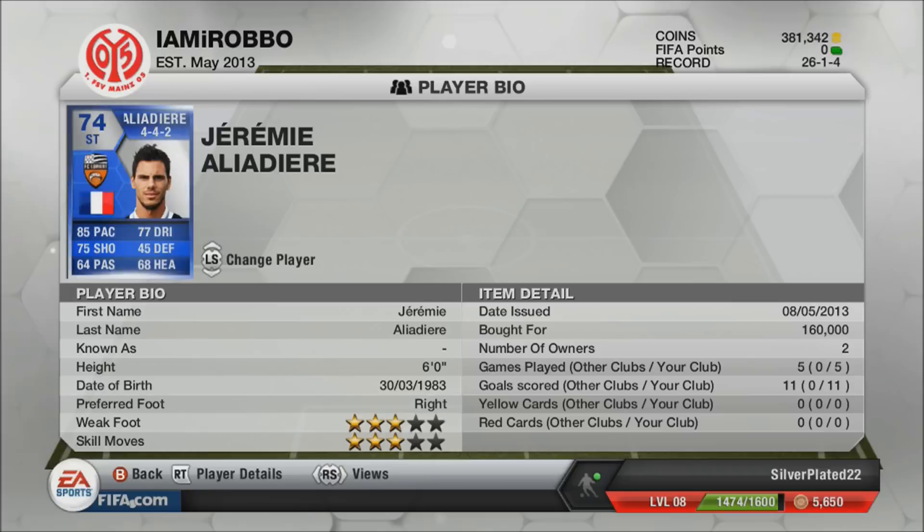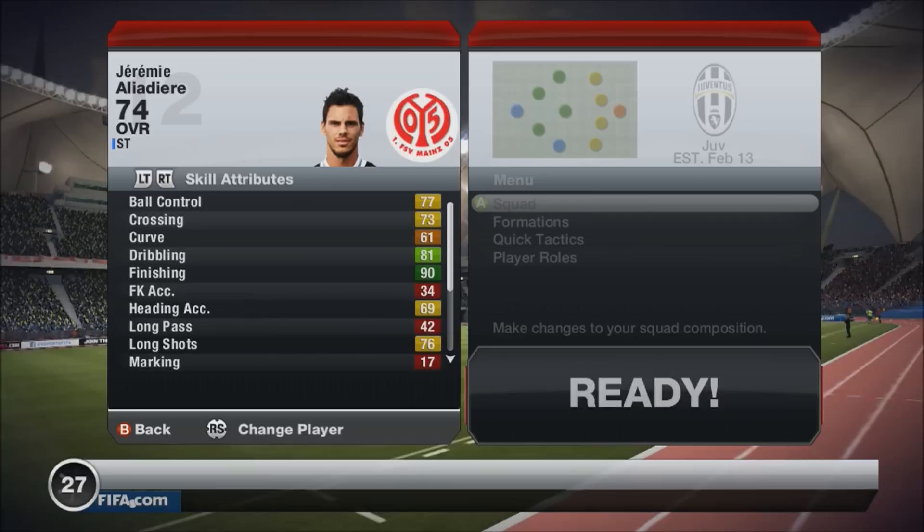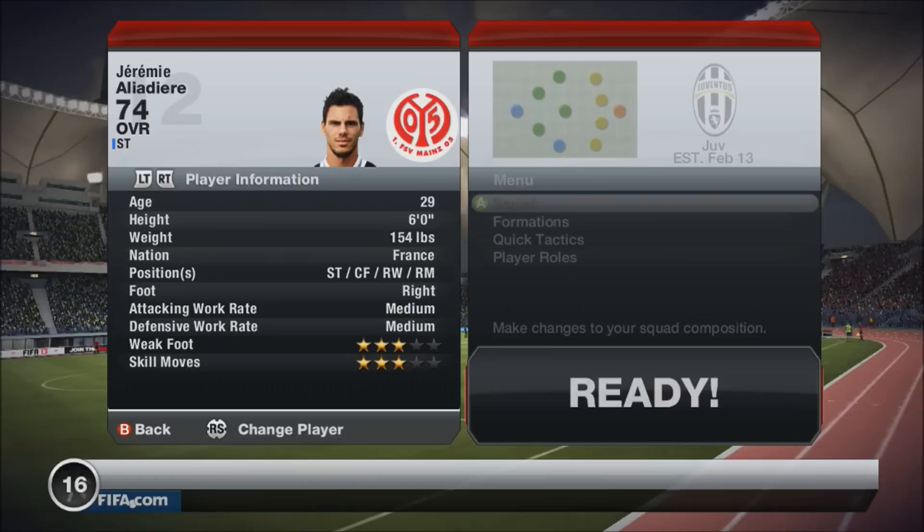In 5 games he scored 11 goals for me. This guy was a tank. He's got 90 finishing, 81 dribbling, 76 long shots, 77 ball control. Like, how is this guy a silver? It's just unbelievable. We've got 77 short pass, 86 short shot power, 79 volleys. I just found his all-round play immense.